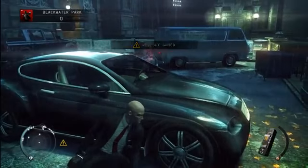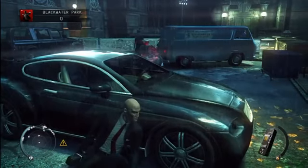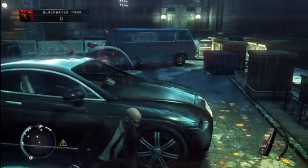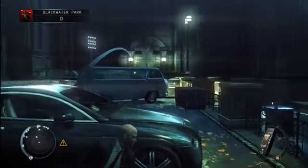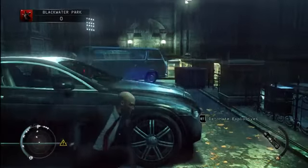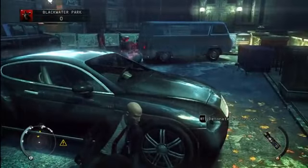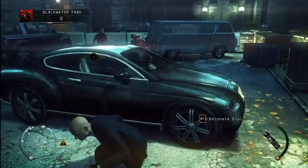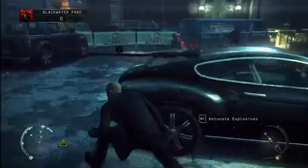I had to reload the checkpoint. I already got the chameleon disguises in, so there's no need to go back over to that area and get the custodial outfits again. This time I'm aiming at the side of the van so the explosive doesn't fall underneath it — the thing bounces like a racquetball for being a square chunk of plastic.